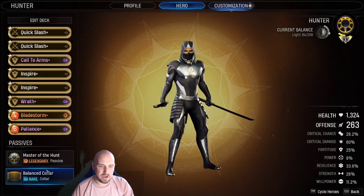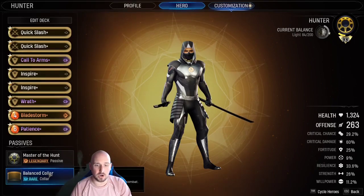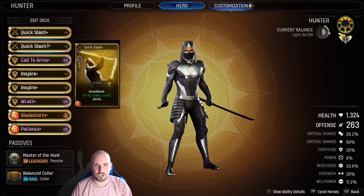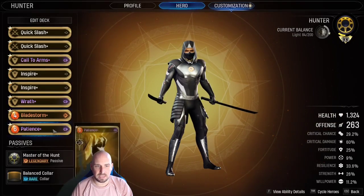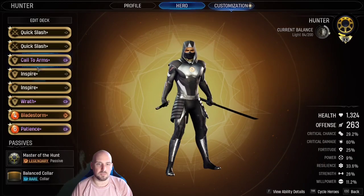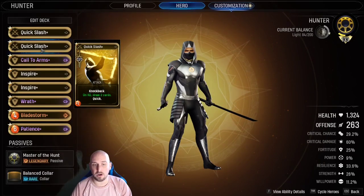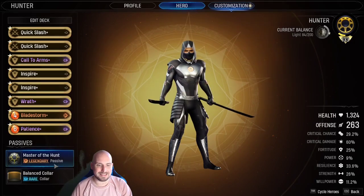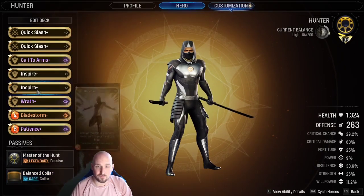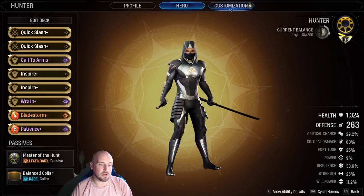Now onto the passives. It's very important with this build that we're using the Balanced Collar. The Balanced Collar draws you two Hunter cards, but you have to play three power cards in combat to use it. What do we have for power cards? We have two Quick Slashes, Wrath, Blade Storm, and Patience — these are all power cards. The only things that are not power cards are our two Inspires and our Call to Arms, which are light cards. However, all three of those draw the last attack played, which is Quick Slash — a power card. So it's very easy to play multiple power cards in this deck and then over and over again draw two Hunter cards, which will ideally be free or just more quick cards and power cards to keep it going.